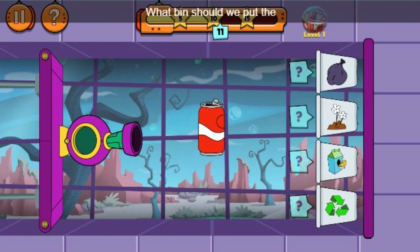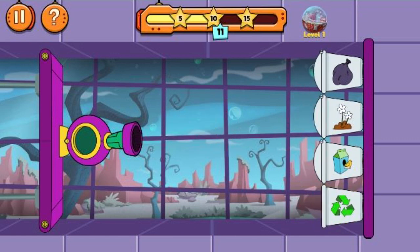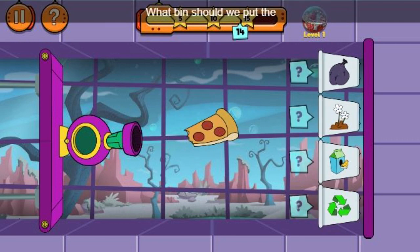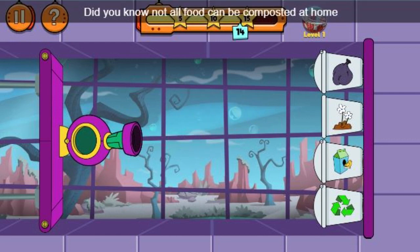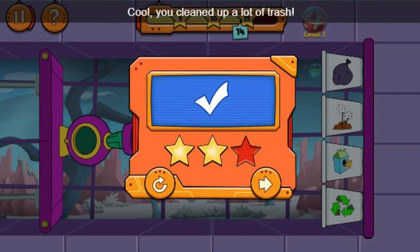What bin should we put the aluminum soda cans in? Awesome! That was the best bin. What bin should we put the pizzas in? Did you know not all food can be composted at home because it will attract animals? Pizzas need to go to the landfill. Earn points by putting them there next time. Whoa! You cleaned up a lot of trash! Play again to earn even more stars!